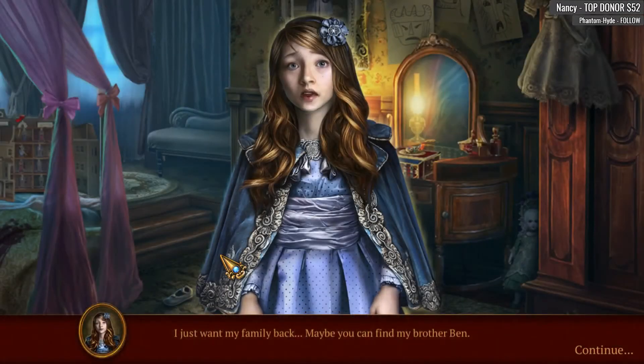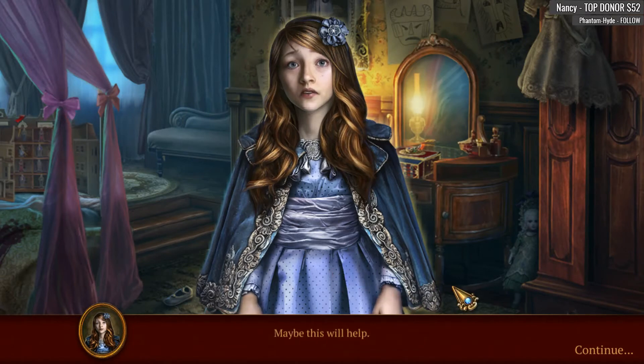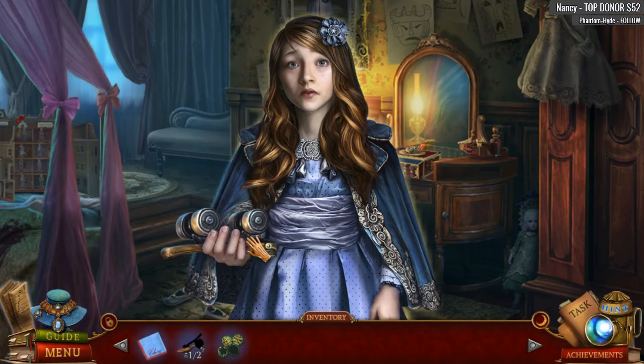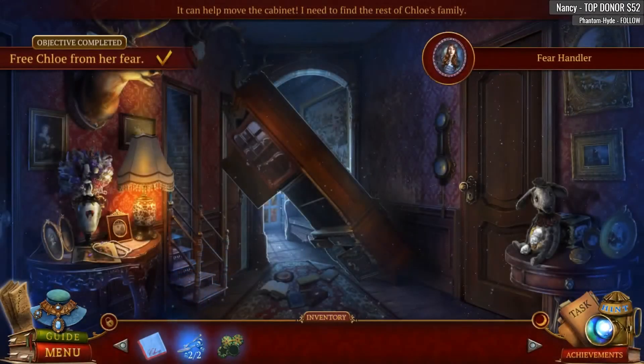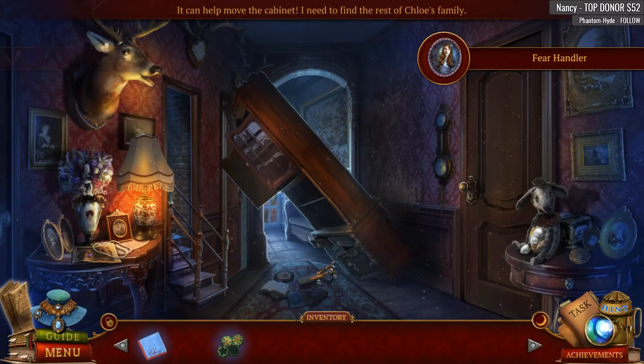I just want my family back. Maybe you can find my brother Ben — he used to help daddy with those scary masks, so he might know something about what's going on. He's somewhere in the house. Her hair is lovely — I even like this little flower thing that matches her dress. Maybe this will help. Roller skate! We have freed her — yay, Chloe is safe now!